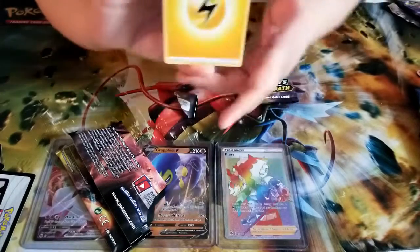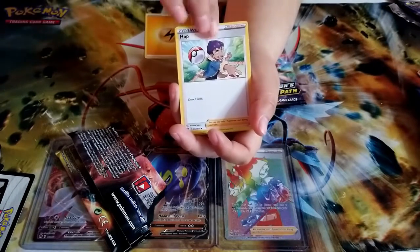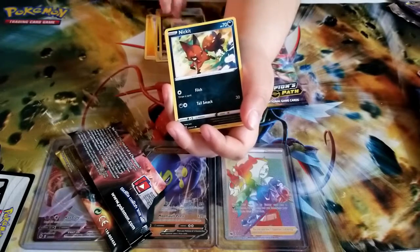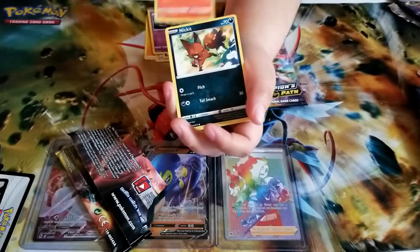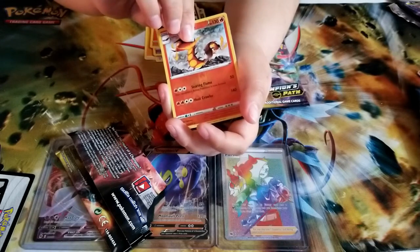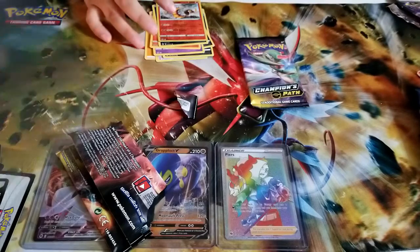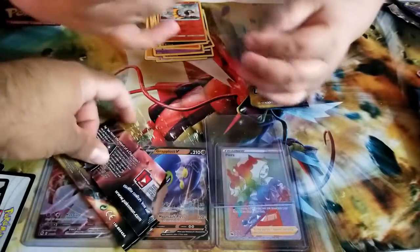It's electric! We got Hop, an Arbok, Sharpedo — love Sharpedo — Inkay, a Nickit, Hatenna the hat Pokemon, Sizzlipede, another Nickit, and a Centiskorch. At least we got the evolution. And then a Dreadnought V — oh no way, that's awesome!